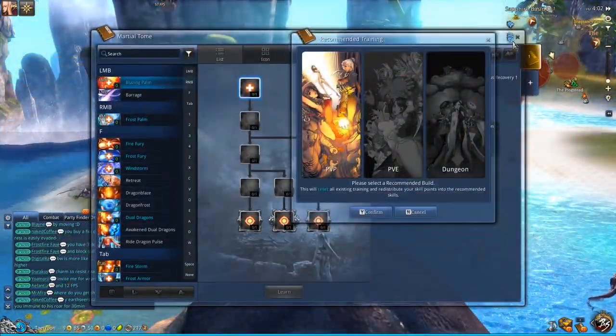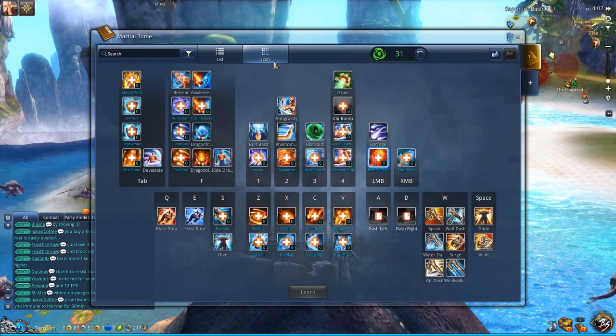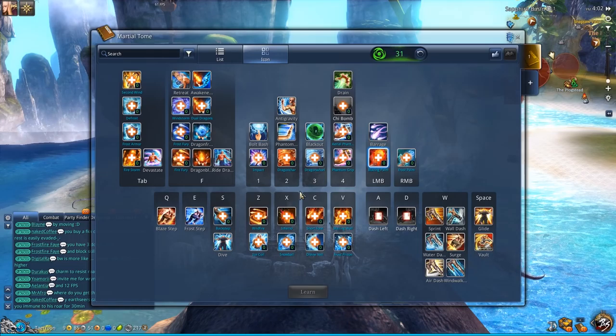In terms of skills, what you want to do is press this icon button over here. This will give you a better overview of the skills. I will now list the skills that you want to get in order of importance.